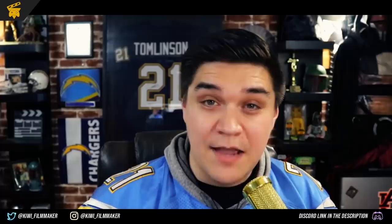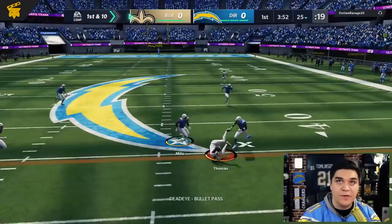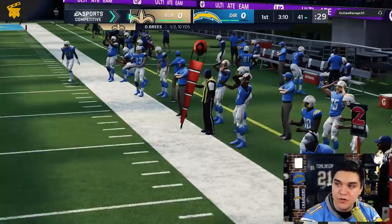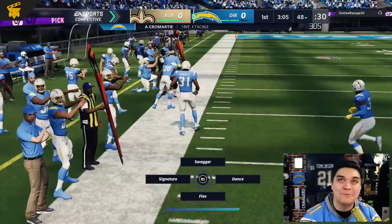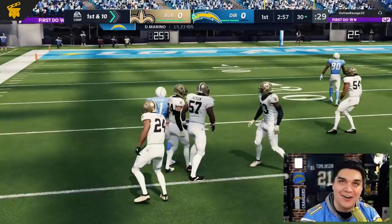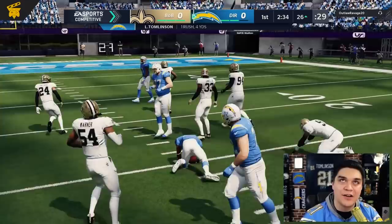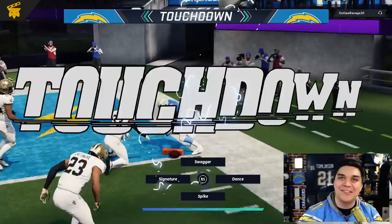Game number three. Going up against Outlaw Ravage 20. He's got what looks like a straight-up Saints theme team — Michael Thomas in there. First and ten, he gets picked off by Antonio Cromartie. I'm telling you guys, that Cromartie card is absolutely insane. One of my signature opening moves — LaDainian Tomlinson is wide open, takes it down to the 30. Man coverage — that Texas route gets open every time. LaDainian Tomlinson takes it into the end zone with the stretched-out arm.